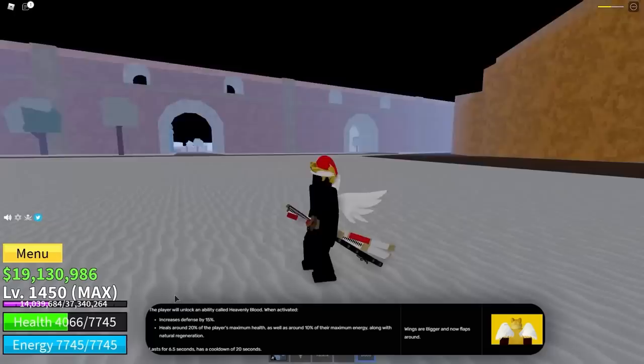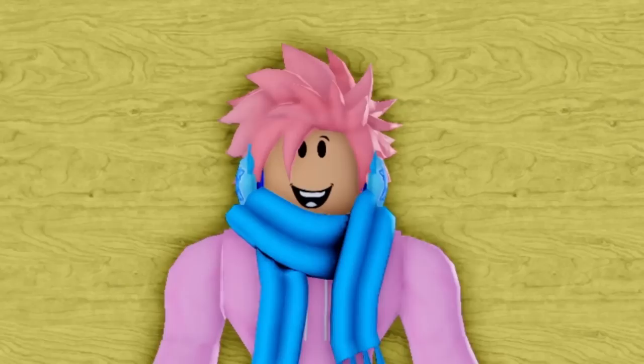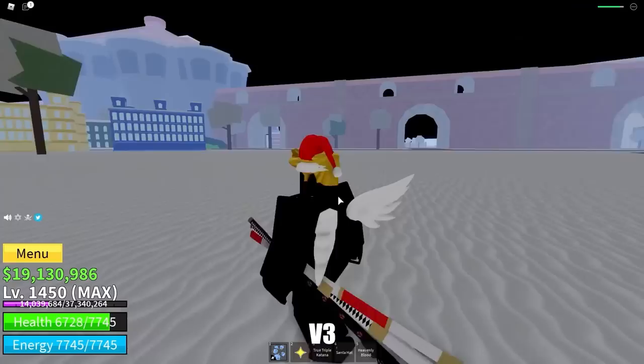Moving on to the Angel Race, the V3 ability is called Heavenly Blood. It buffs defense by 15%, heals 20% of maximum health, gives a 10% maximum energy increase, and a 10% natural regeneration increase. It lasts 6.5 seconds with a 20 second cooldown. Combined with the Phoenix Fruit's healing ability, it's literally going to make you unstoppable. It can be really good for sky camping to regen health in PvP, though it's mainly only useful for PvP.